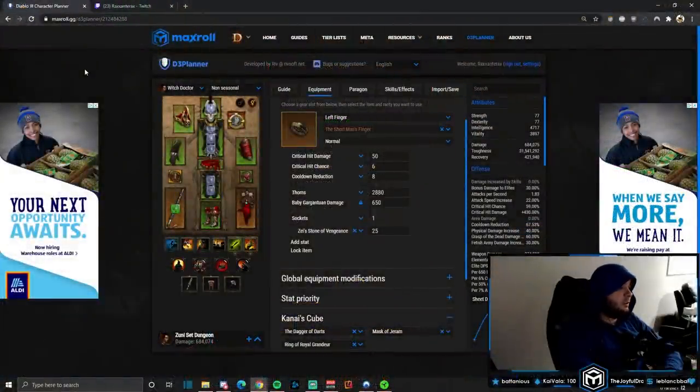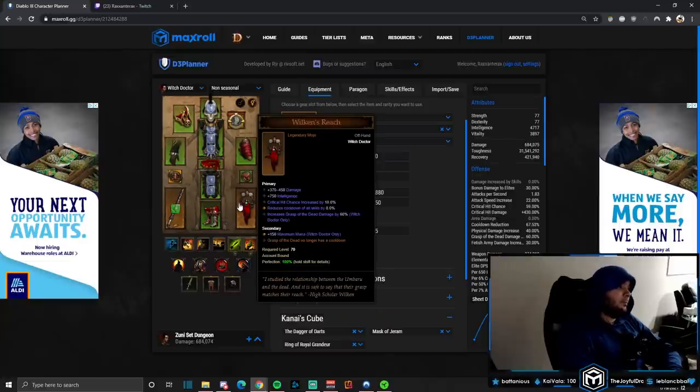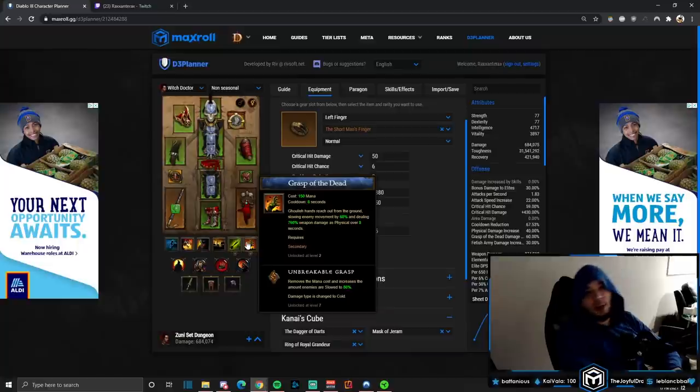Now let's look at the Zunimasa set dungeon, which to me is kind of fun and pretty easy. The first thing we need to do is hit 150 enemies with Grasp of the Dead — you don't have to kill them, just hit them with it. Unbreakable Grasp on Grasp of the Dead removes the mana cost, and Wilken's Reach removes its cooldown, so you can literally spray it everywhere, hit 150 enemies, and get that done.